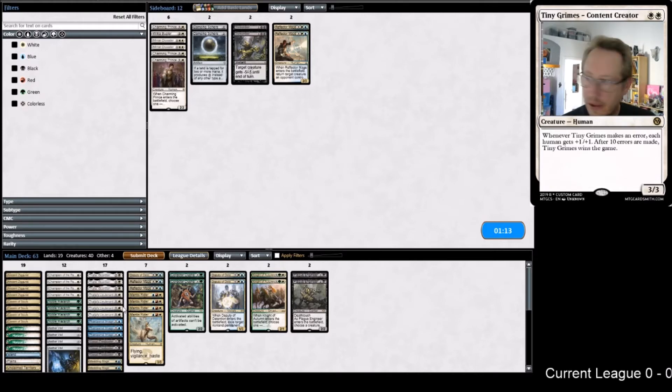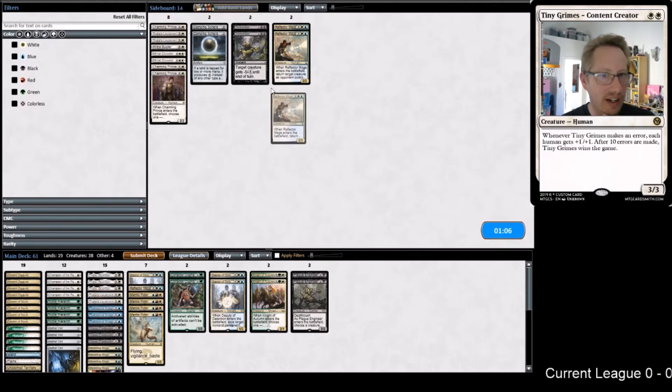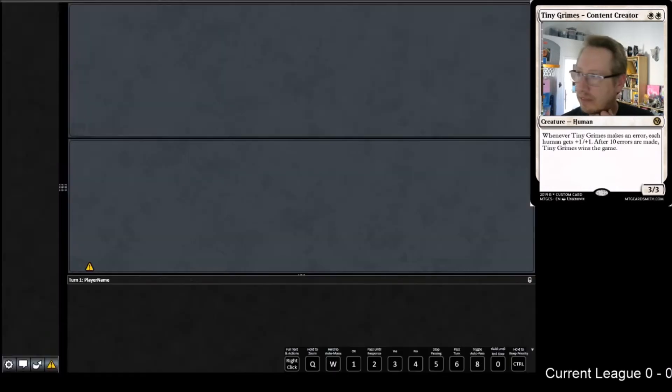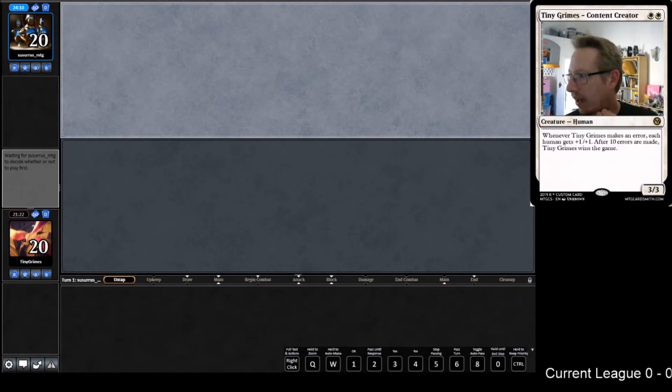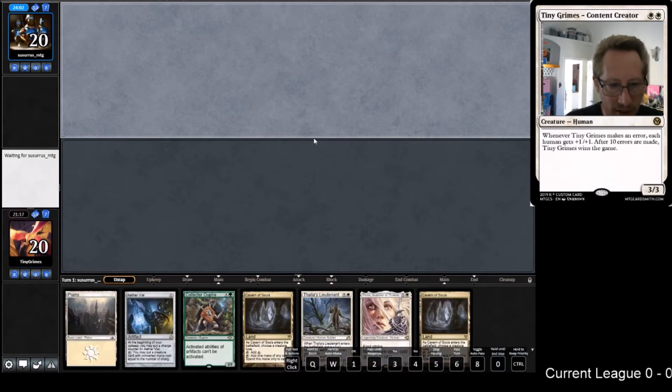So many good cards to put in. Going second, I can go along with his idea of taking out Reflector Mages - I'm a little nervous taking out that many though. We do have two more Deputies coming in. Flip says Mantis out - I can't imagine any matchup where Mantis Rider comes out, that's how much I love Mantis Rider.